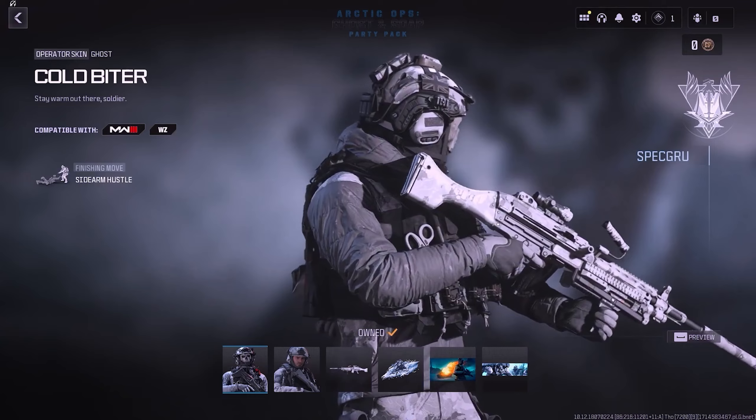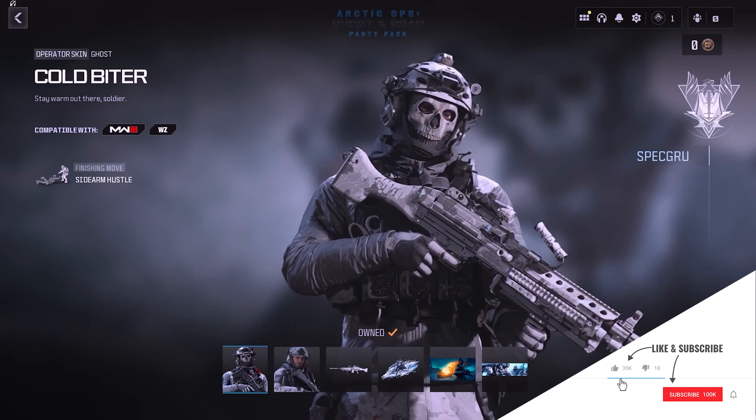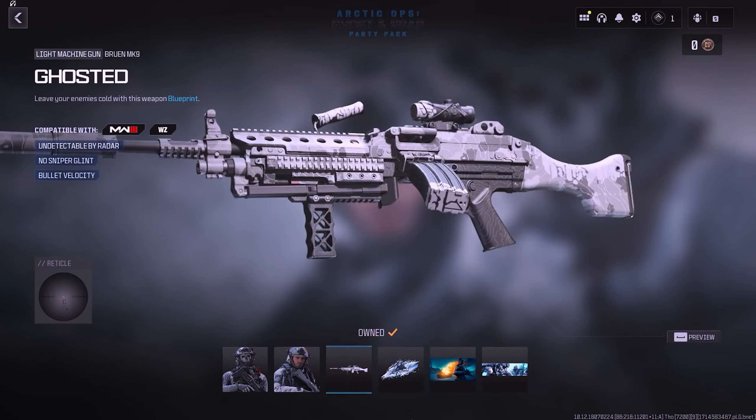The next bundle is the Arctic Ops Ghost and Soap Party Pack, priced at 2,000 COD Points. It includes the Cold Biter Skin for Ghost and the Snowsuit Skin for Soap. Additionally, there's one Weapon Blueprint named Ghosted for the Bruin MK9.